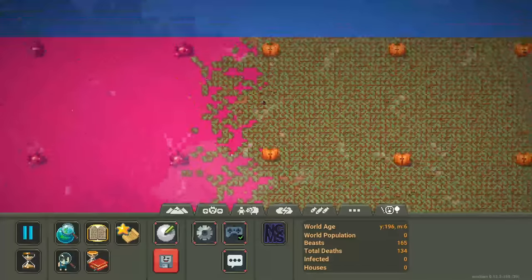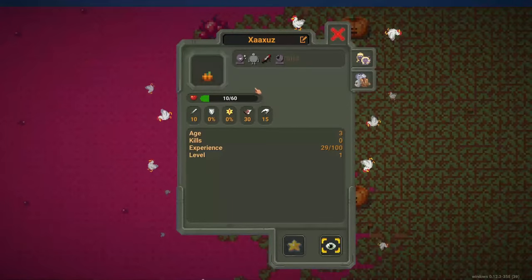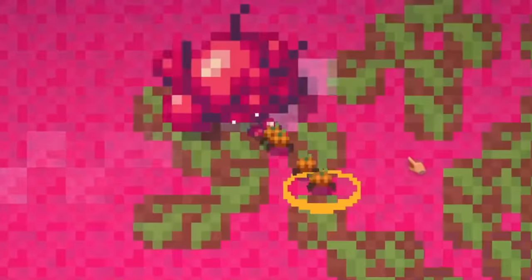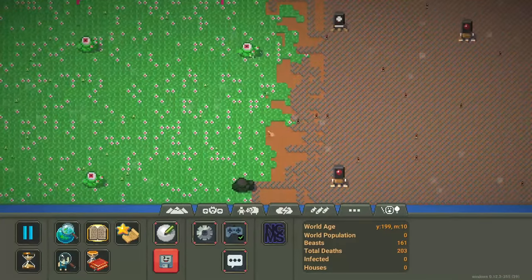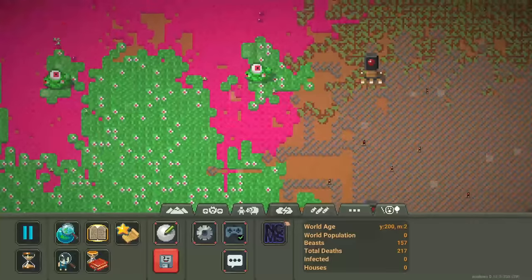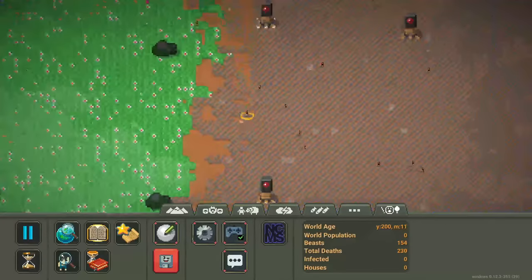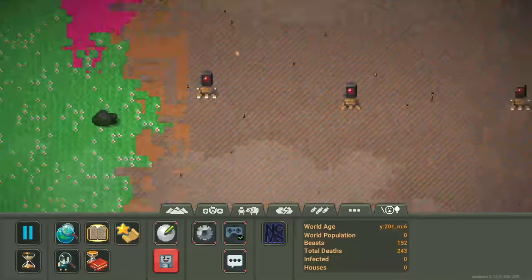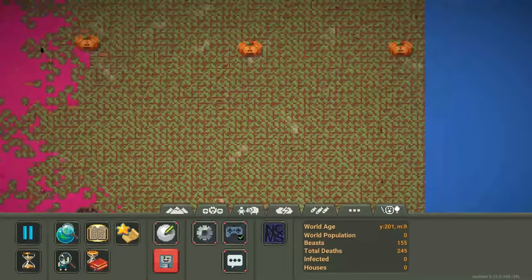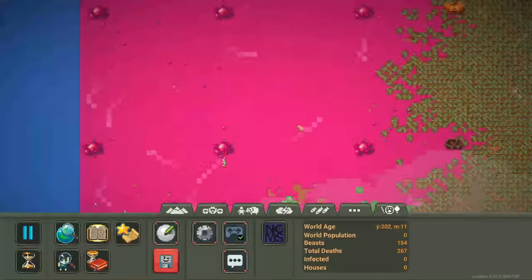Even with two less spawners, the cyber cores are still super overpowered — they wiped out two of the pumpkins. Unfortunately, the pumpkins seem to just be focusing on the tumors instead of defending. This pumpkin's got one eye — how does that work? Do these little guys even have eyes? I don't think so, they're just pumpkins with legs. Cyber cores destroyed one of the biomass spawners, then immediately went for the next one and got it too. Biomass is getting demolished.